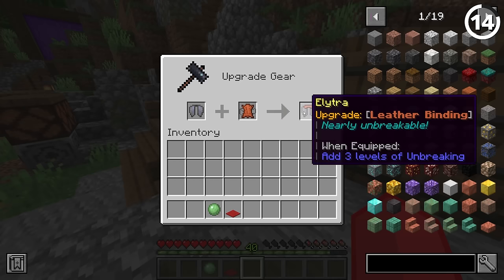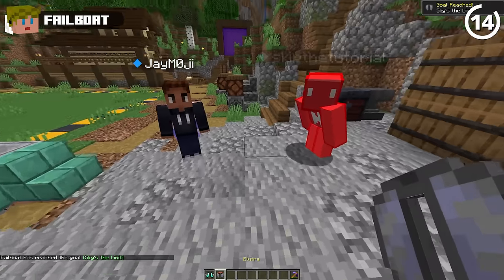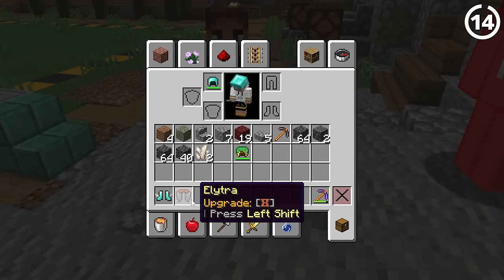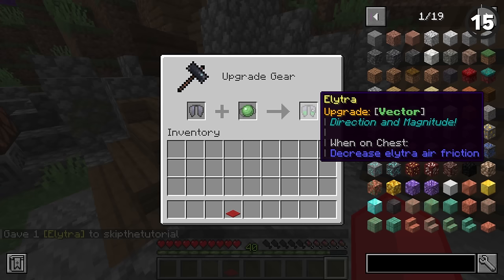When you take an elytra and you add leather to it, it looks a little weird. Look at the sprite — it's got like a little purse handle to it. This looks uncomfortable. So it gives you three extra levels of unbreaking, basically making it never break.